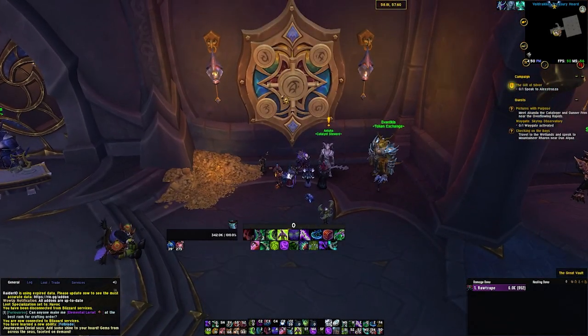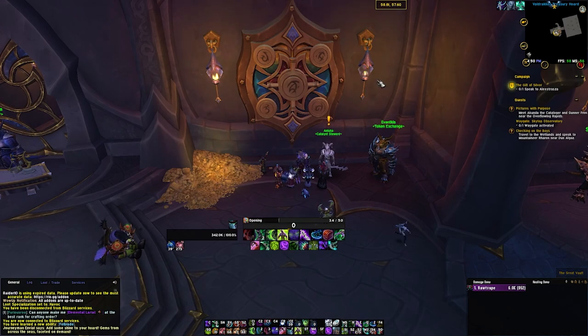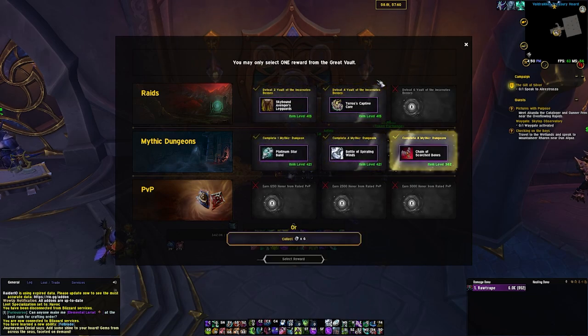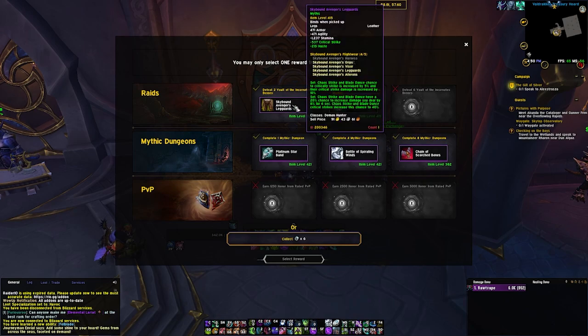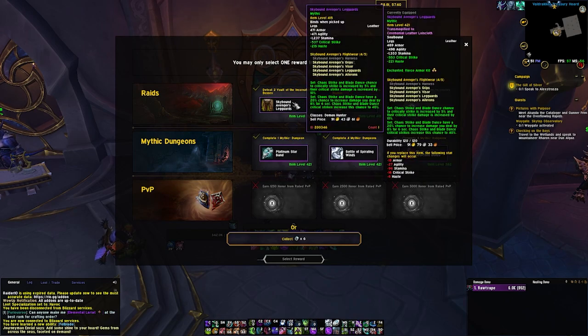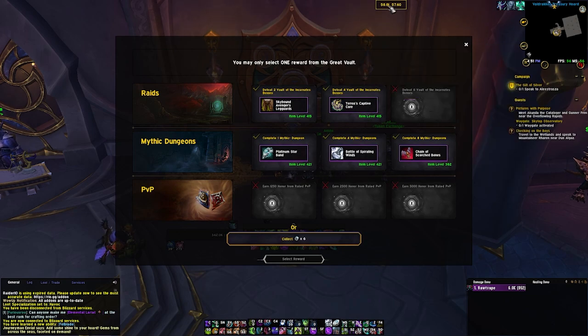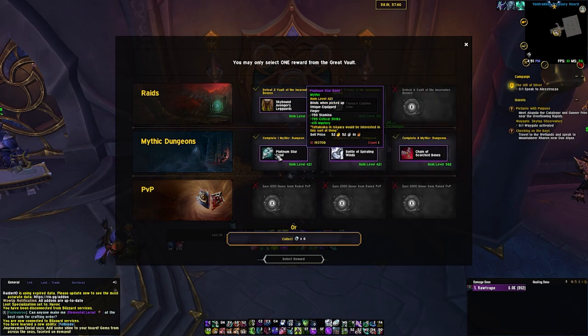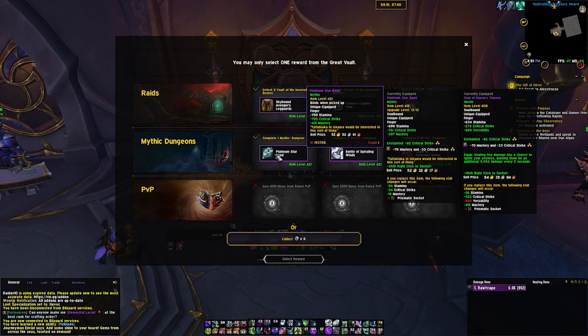Without further ado we'll just rip open the vault. Make sure I'm in Havoc — let's open it. There are going to be four choices we could pick from. We got this ring, that's pretty good. Don't want either of these — definitely not the tier I have, I actually have 421s. This neck is terrible. Bottle of Spiraling Winds is a 421 trinket but it's not that good for me — it's actually really good for Vengeance.